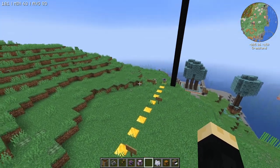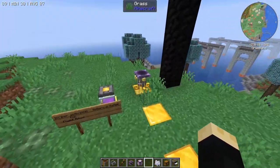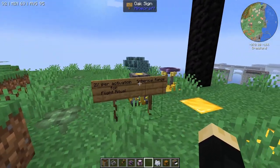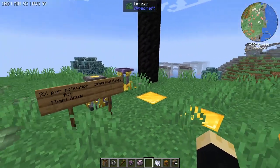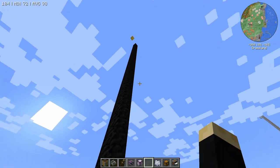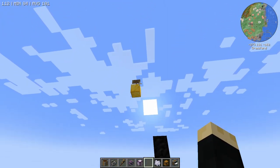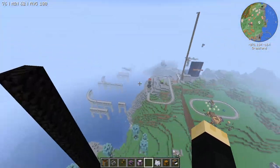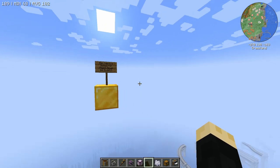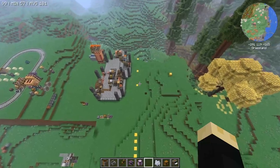Alright, so we are in a creative world. Here is a brazier I set up to actually test the range of the flight ritual. So if the ritual is here, you can see the range — it's spherical, so it's not a box, it's a sphere. It goes 60 blocks vertically, or at least up, and I'm guessing the same is down. I believe it was 56 radius.